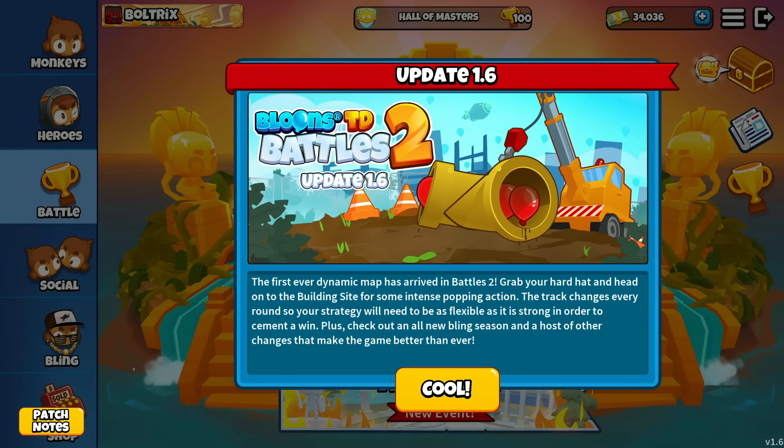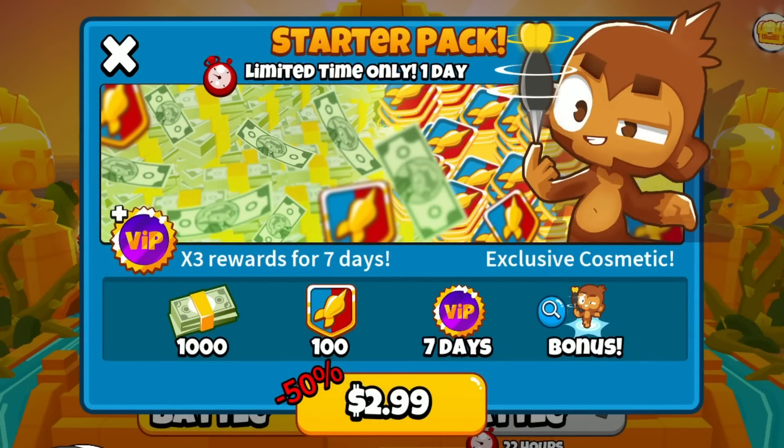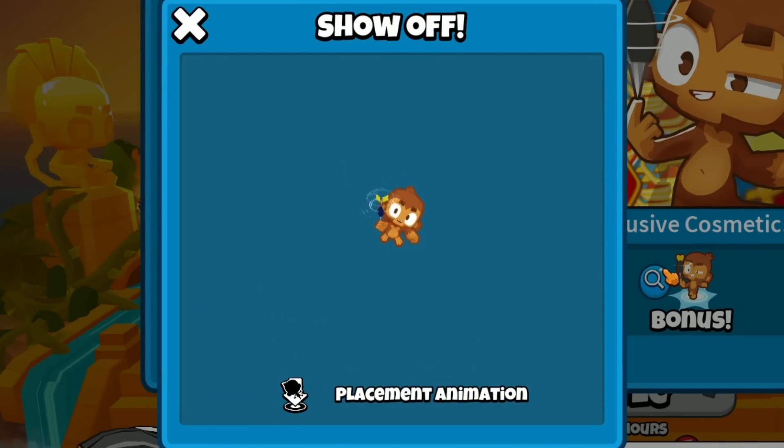I already covered the patch notes for this update in another video, which I'll be linking down in the description below if you guys would like to check it out. But let's also go over some other changes that come along with this update. There's a new starter pack — limited time only, one day, 50% off right now — that includes a bonus cosmetic item: a placement animation for a dart monkey.